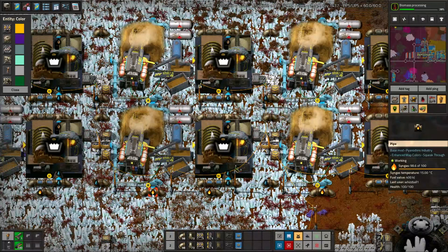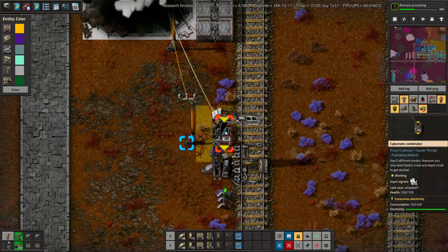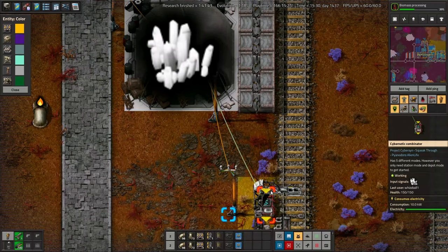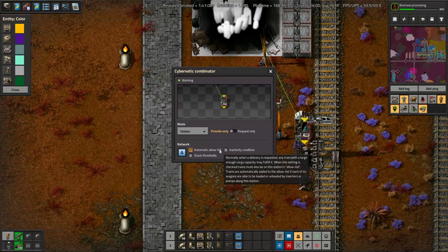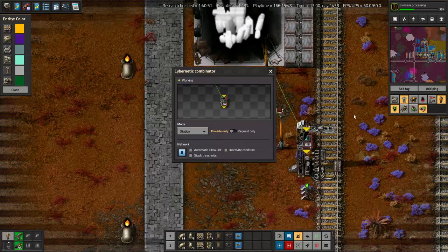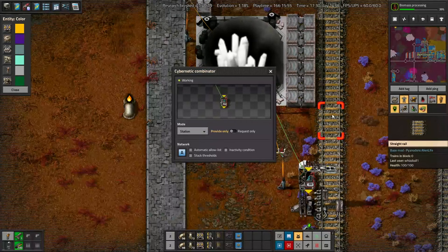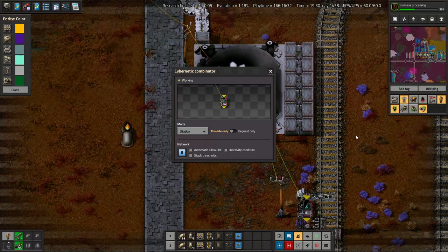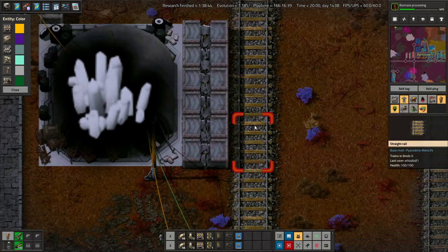This is a reasonable time to show how the cybernetic combinator for a provider station works. It's literally just: you set it to provide, then you put a circuit from your storage object to your cybernetic combinator, and the combinator's like, wow, I have 10,000 Borax to supply. If you're playing Pi, I highly suggest not having automatic allow list enabled. Cybernetic combinators count whether a train is allowed at a station based on how many slots for a normal-sized train are at that station. But with Pi trains, when you upgrade to the next tier, you take your original one cargo wagon and split it into two cargo wagons, each with the same capacity as the previous tier. So CyberSign thinks that train has two cargo wagons and is not allowed at any place where only one cargo wagon is allowed — even though the two combined are the same size as one. Turn off automatic allow list. Do not have it on if you're playing Pi. You will cry otherwise.